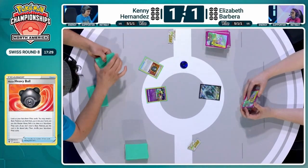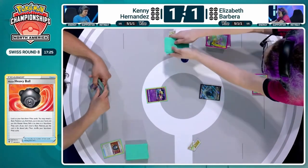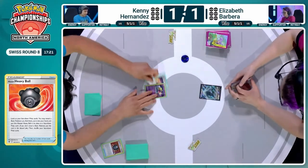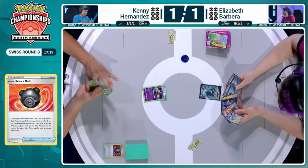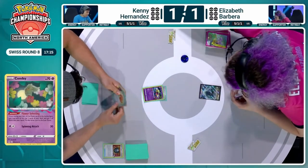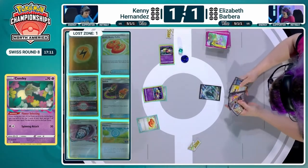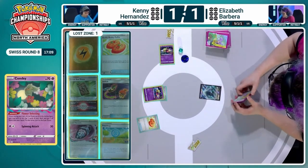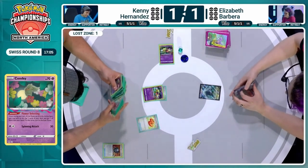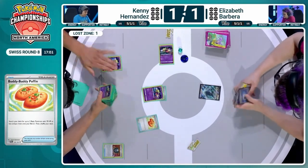If one of these players can manipulate the game and get all the way to a win, that will give them 19 match points — enough for Game 2. And that's a nice Flower Selecting — you get a Buddy Buddy Poffin, so now you can retreat into another Comfey and continue to Flower Select. Get them in while you can, Kenny, because I'm sure Elizabeth will once again look to shut you down early with a Fluttermane.